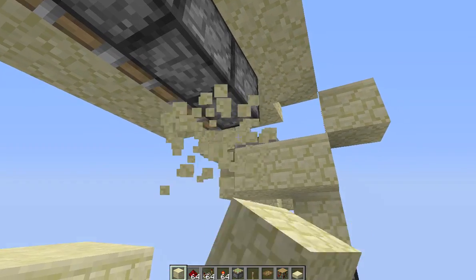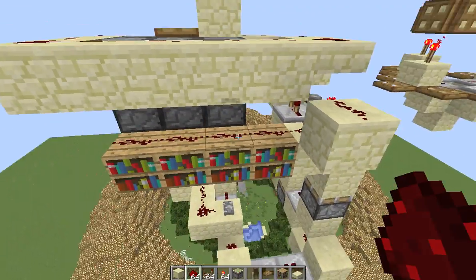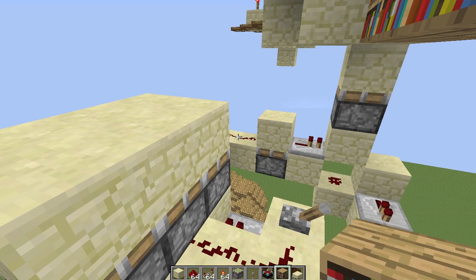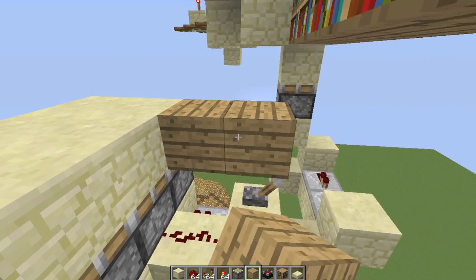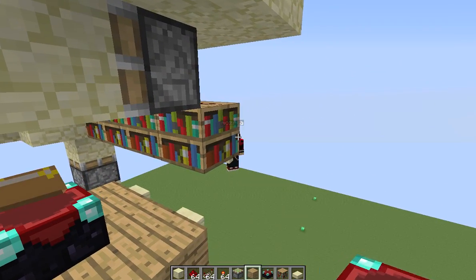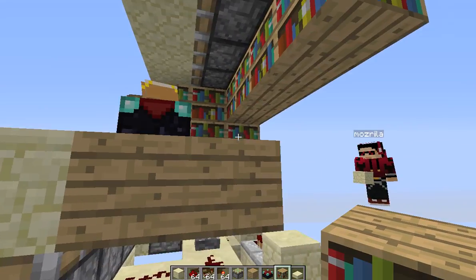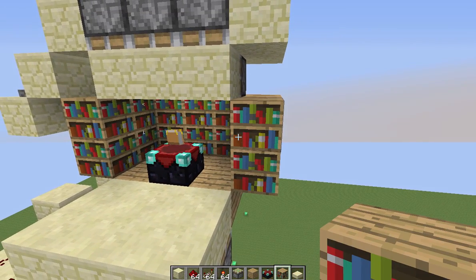To power these pistons when they push down the block, what we're going to do is lead our bookshelves across and just lead redstone on that. At this point, let's go ahead and just fill in the enchanting table area. We can make the floor planks like so, and then just place our enchanting table there, and then place all of our bookshelves. Make sure that you have these corner bookshelves — that is important for getting 30 levels. And just place them two high all the way around, like so.